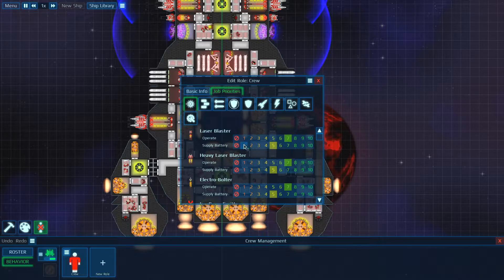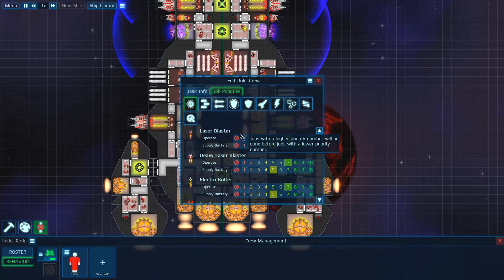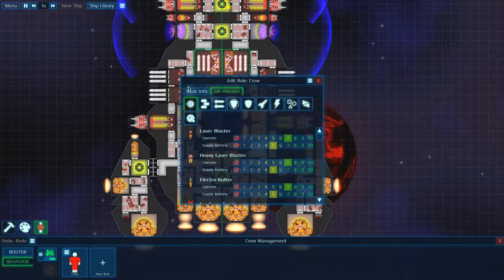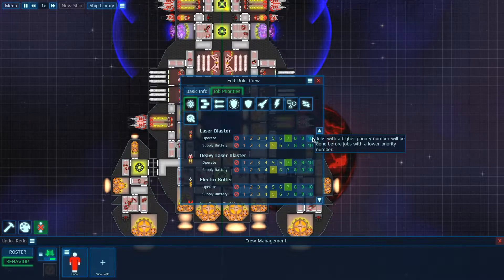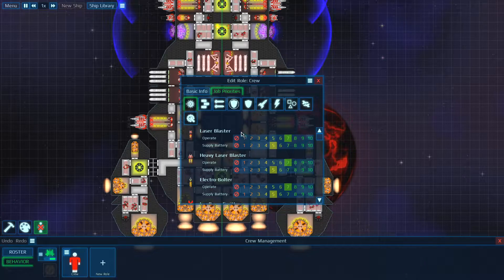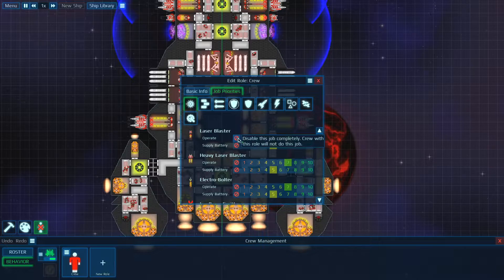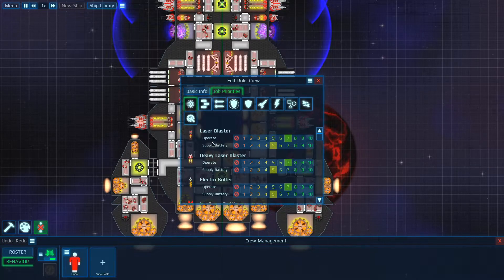The way these numbers work is: one being the lowest priority and ten being the highest priority. So if you want something done quicker or higher in the list, you want it closer to the ten. And by hitting this symbol here, you can also disable the actual operation itself.